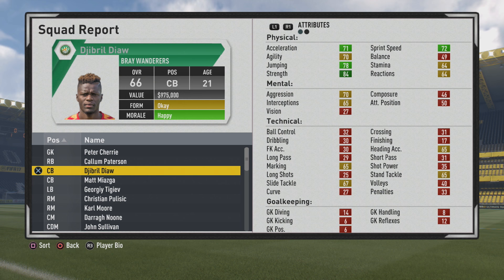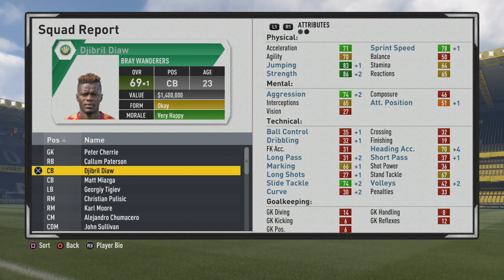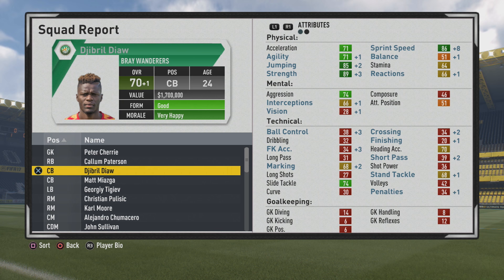He still needs some work in the mental stats and technical stats, so we'll see how he improves in those areas over the years. At the end of his first season, you can see some nice improvement to sprint speed already, jumping also going up, slide tackle getting some good improvements — but he still needs more work in the marking and stand tackle, which are a bit low. He's going to be the kind of center back you want to manually control so you can chase down attacking players with the ball.